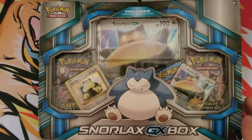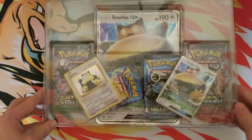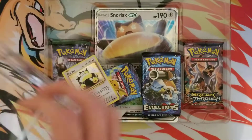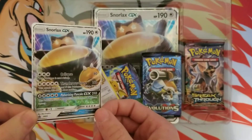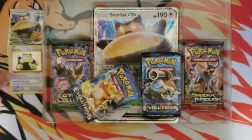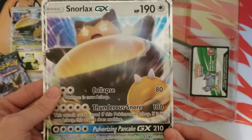I'll start with the Snorlax GX box. Like I said, this was the first ever GX box released — it was the transition from EX's to GX's. This is kind of like the equivalent of the Meowth V box that came out recently. So there is the first ever GX in English at least. It was the Snorlax, and it comes with another promo holographic that resembles the Jungle holographic, a couple of packs — XY Evolutions and Fates Collide — and your standard jumbo card.